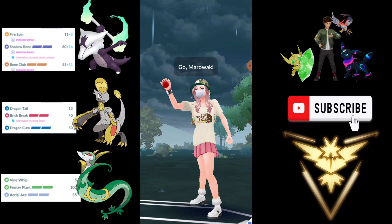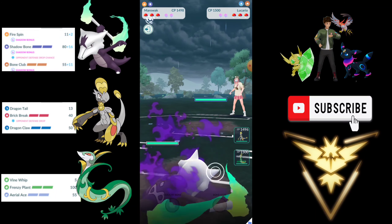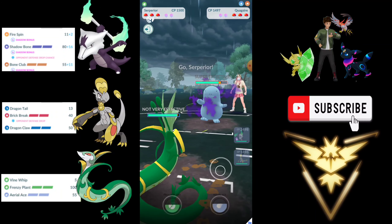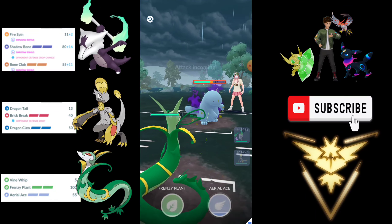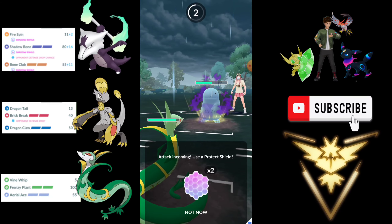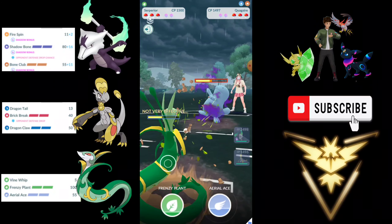Next opponent has Lucario — a very spicy Pokemon. And here comes the Quagsire. We are going to wall this with Serperior, hopefully they are not running Sludge Bomb. This is a Shadow Quagsire and it hits very hard. I'm going to call it — this is Stone Edge. And yes it is! Good call from my end.